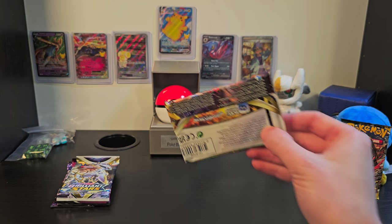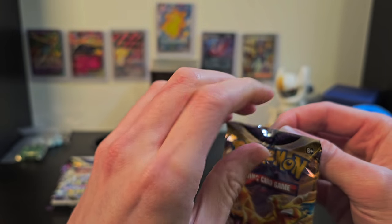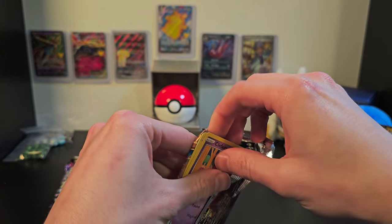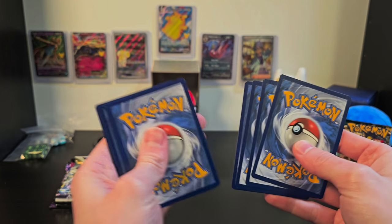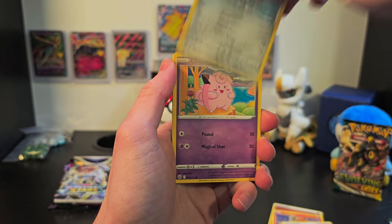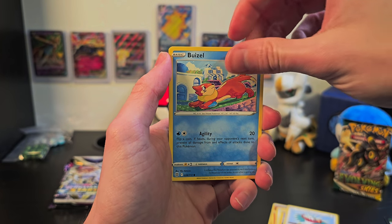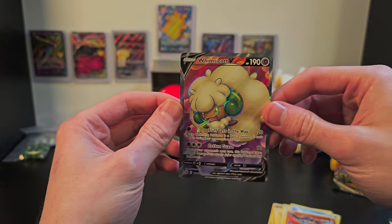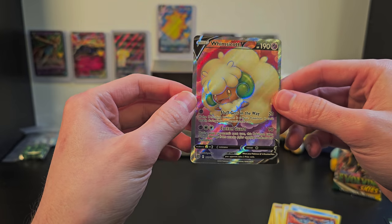I really hope there are some better cards in the next one, and hopefully we can add to our Wall of Fame today. We'll put our code card aside and get right in. We've got energy, Torkoal, Cynthia's Ambition, Klang, Clefairy, Bidoof, Electabuzz, Hawlucha, Weezing, a nice reverse holo Magmar, and finally a Whimsicott V! What an awesome looking card — this easily makes it onto the Wall of Fame. That's a great little hit in our second pack!